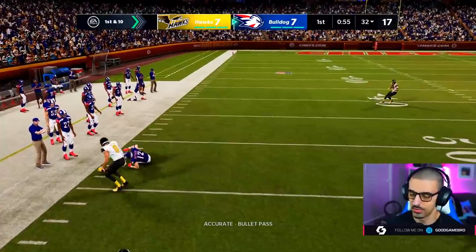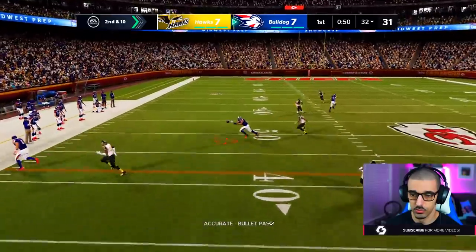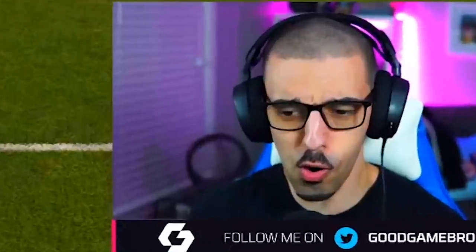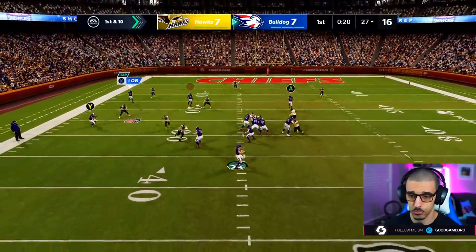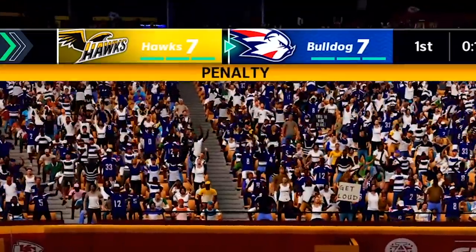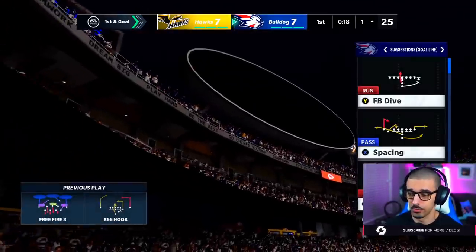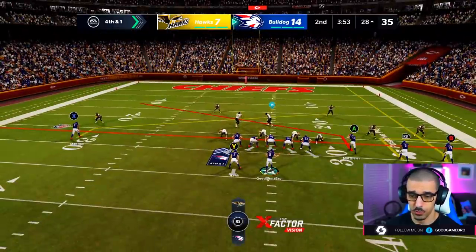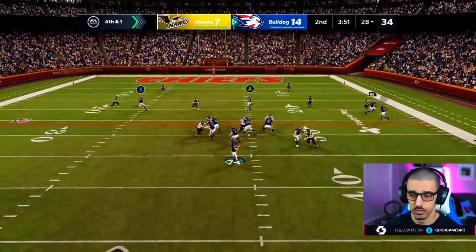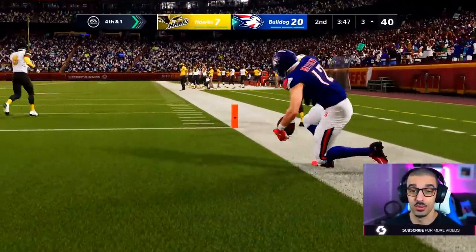Using Tommy as a decoy to draw defenders and then throwing elsewhere. Pass interference called on Tommy — they held him 100%. On the one-yard line. Tommy's already got one touchdown and I'm coming right back to him for another. Touchdown! Going for it on fourth and one at coach's call — little Tommy dives in for another score.